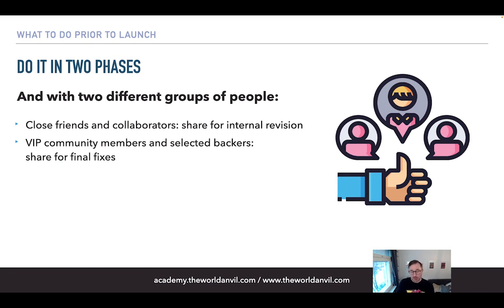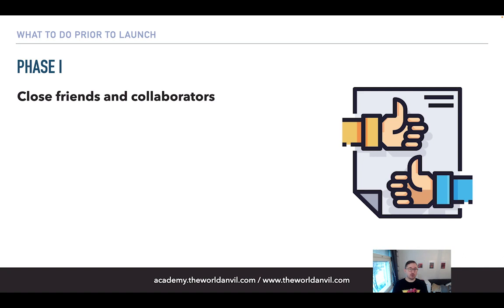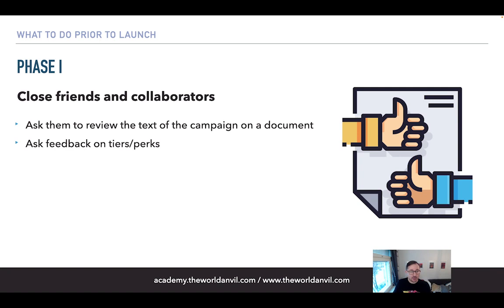In Phase 1 with close friends and collaborators, they should read the campaign, watch the video, and give feedback on the campaign tiers. Ask them: are the tiers clear? Do they understand the pricing? Does it make sense? Is there something missing? Are all the items there?